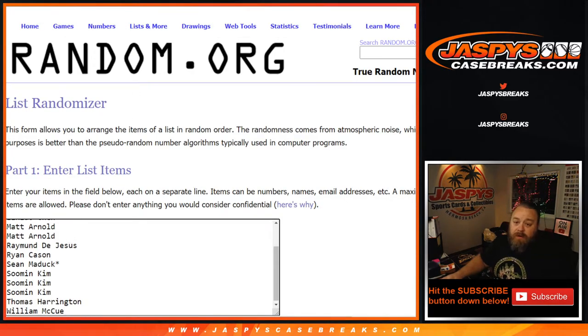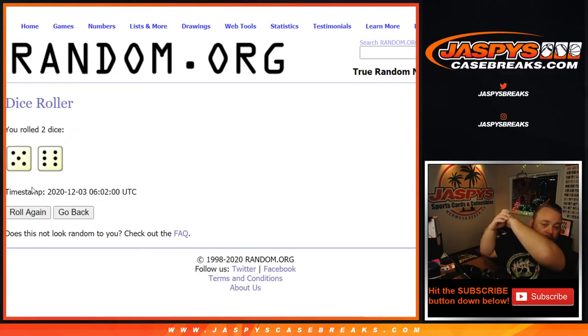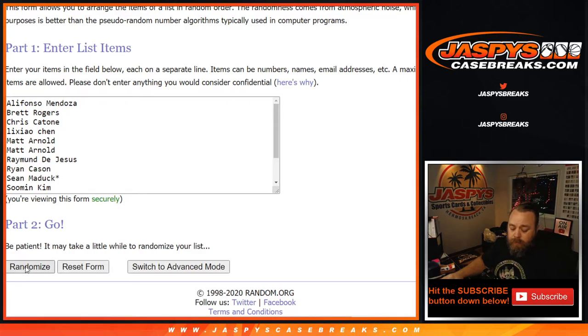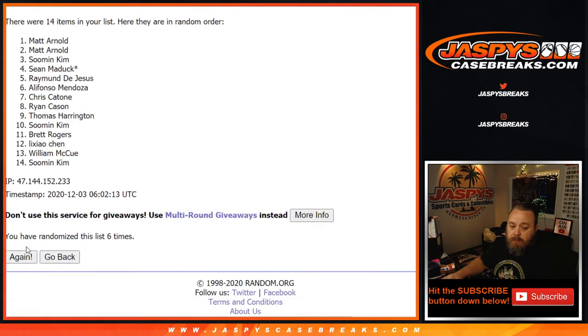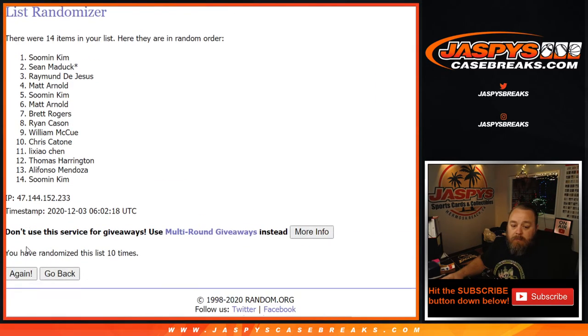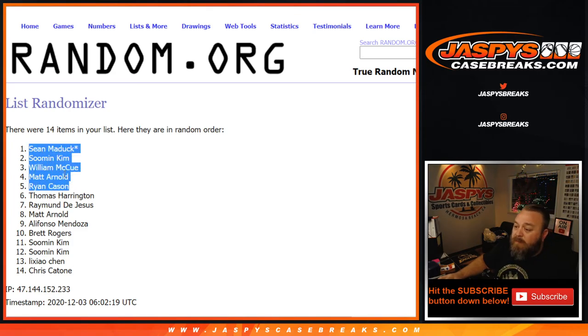Remember, top five names win $100 in break credit each. There's the list from William back up to Alifonzo. Dice roll — top five names after rolling a five and a six eleven times. Congratulations: Sean Maddox, last spot in Mojo, right on top; Suman; William; Matt; and Ryan. You five all have $100 in break credit coming your way.